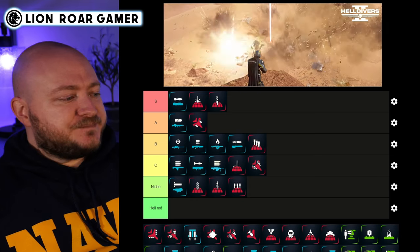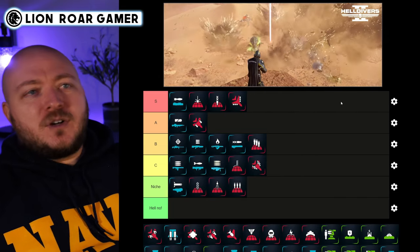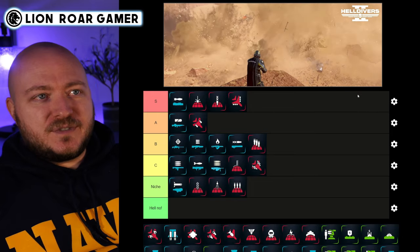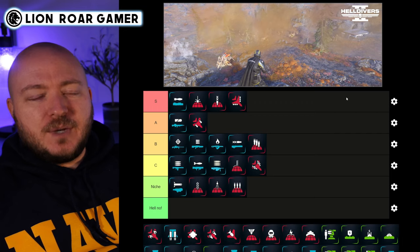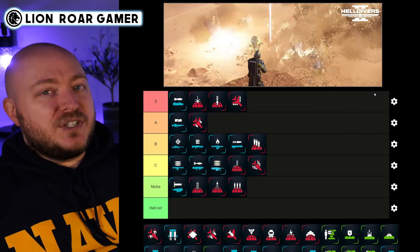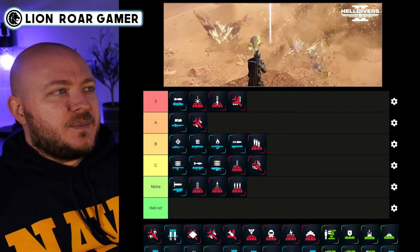Next up, the Eagle Cluster Bomb — this is probably the best of all the eagle strike types, or at least close to it. I'm putting this one in S tier. It drops a horizontal line of bombs and clears everything out within that range, really good for taking out swarms and smaller targets. It probably won't do much against the biggest targets, but if you have something else to deal with those that's perfectly fine. You also get four uses with only an eight-second cooldown, which is what makes it so powerful.